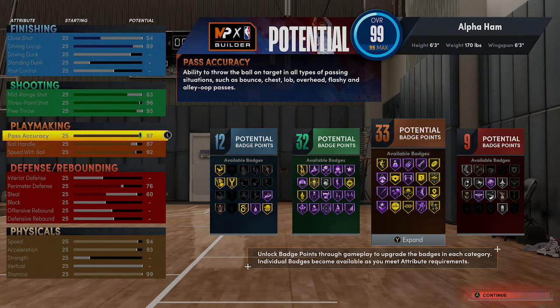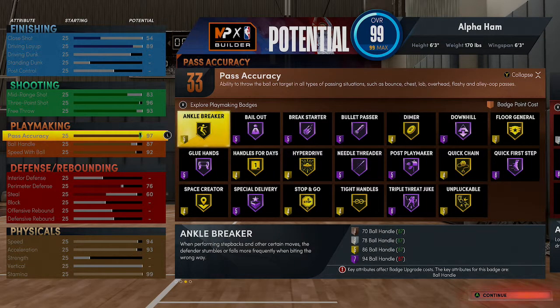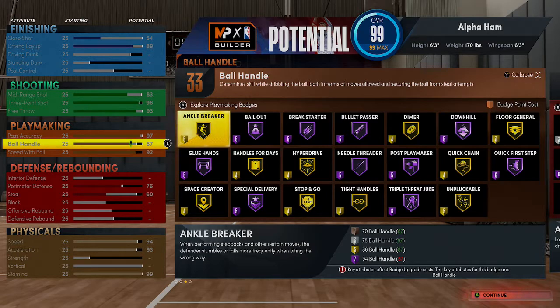Getting into the playmaking and the badges real quick. I wanted Hall of Fame Bullet Passer. I like, as a point guard, having Hall of Fame Bullet Passer, but it's really expensive this year. Having played with the build, I can see Hall of Fame Bullet Passer is great — still as amazing as it was. But you could probably live with gold. There is a difference between Hall of Fame, gold, and silver Bullet Passer, but you can go without Hall of Fame. You don't need it — it's really up to you.